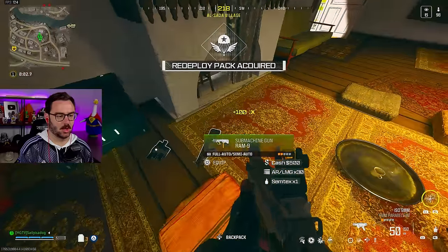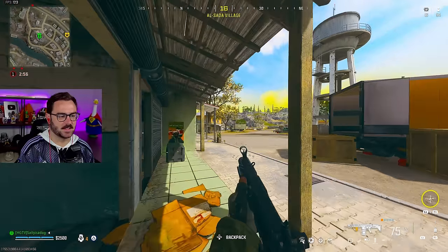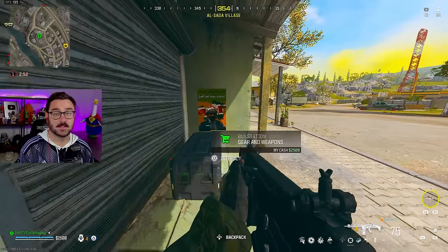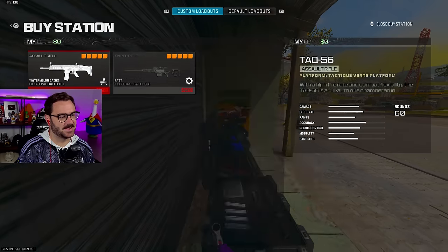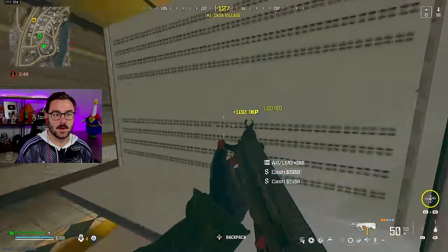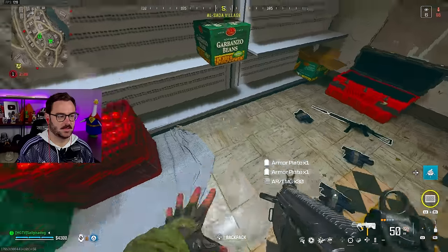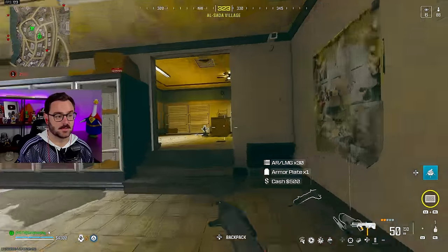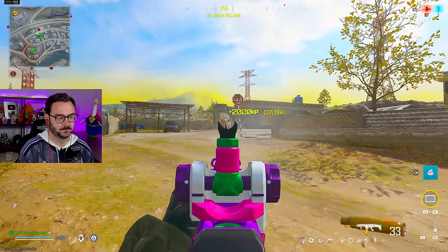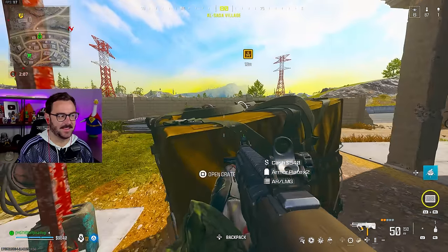I took off my Uzi and put on an HRM because it was definitely the SMG's fault that I lost that gunfight. Redeploy pack — let's go. Self-revive, give me everything, I'll take it. It is funny how the TAC 56 looks like every other TAC gun they've put in the game. I did make one change to the loadout — if you can guess what it is I will give you public recognition. Heartbeat sensor and a durable gas mask. Most wanted's right next to me!